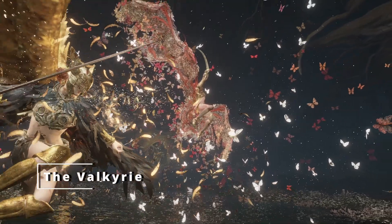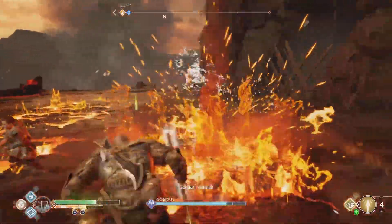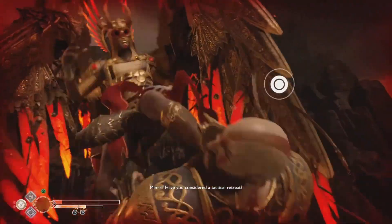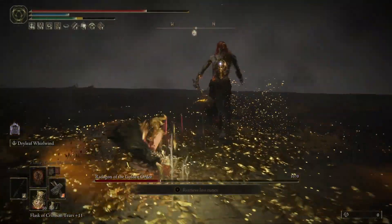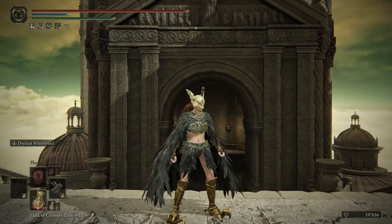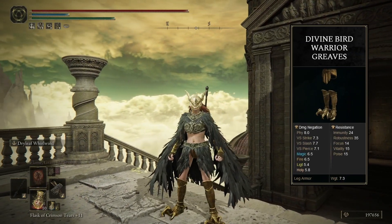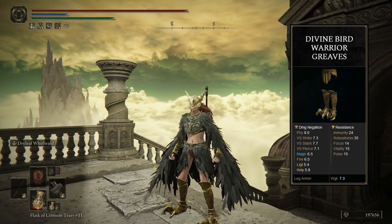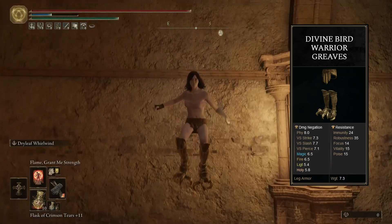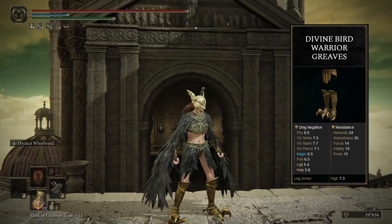For our next build today, we have a kicking Valkyrie build, partially or fully inspired by the Valkyries in God of War. The point of this build is to jump kick everything to death. That's it really. For the look, we have the Divine Bird Warrior Greaves, which boosts our kicking attacks by 4%. This is actually where I got the idea for this build. At first I thought 4% would never be worth not having pants, but then I thought, why not try to make this work? I think I did an okay job.